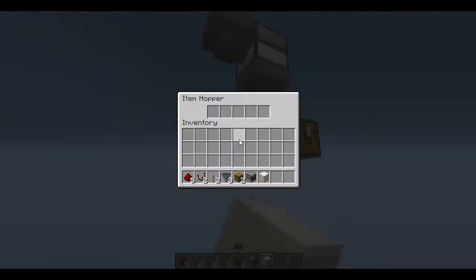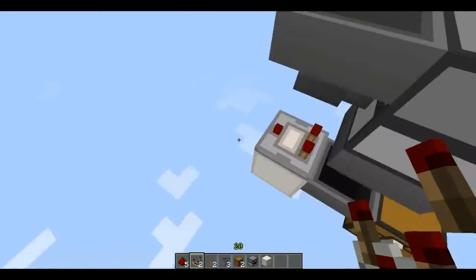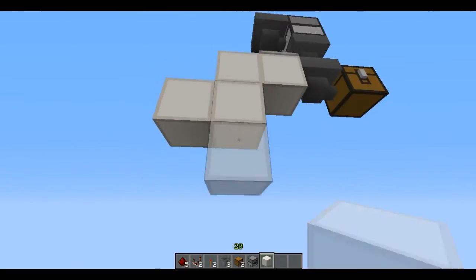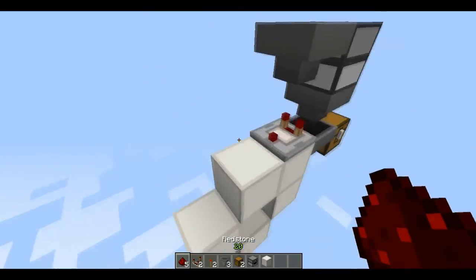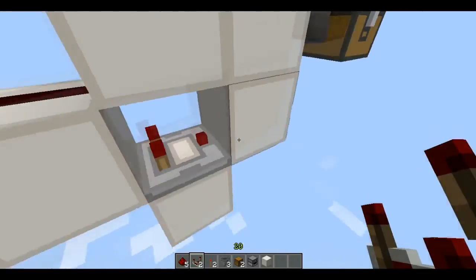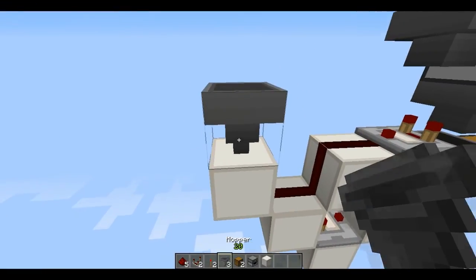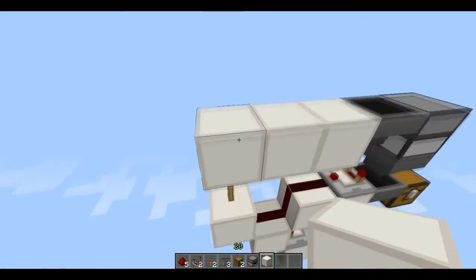Over here you're going to put in a block by shift-clicking again, get your comparator facing out of it, one block along and then one block down. Put one there and on the other side of this — like a little cross — and then a piece of redstone here and here. Then get your comparator sending out this way, a redstone torch, and over here you're going to put a block with a redstone torch on top, then three pieces of redstone up here.